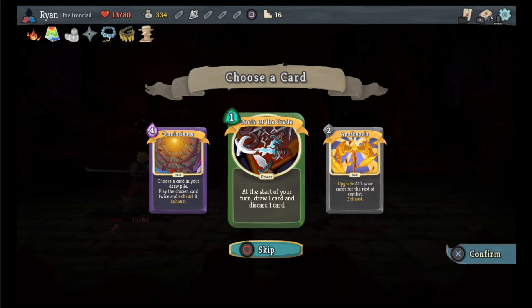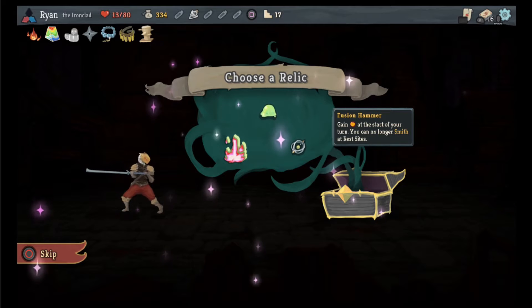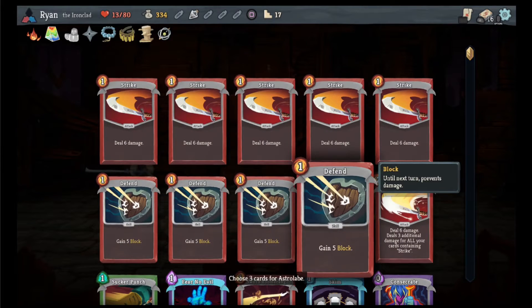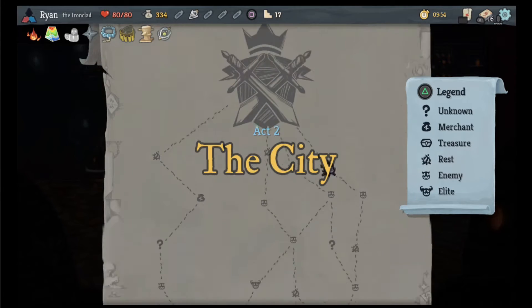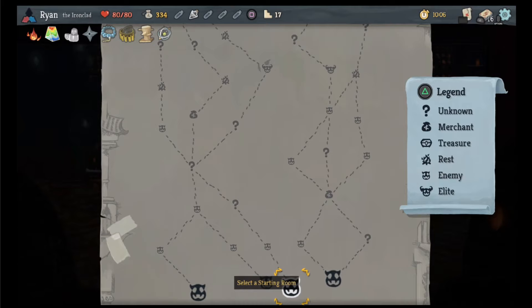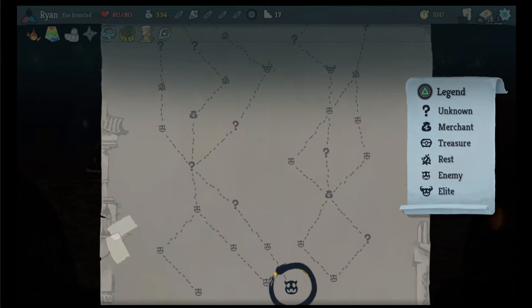Upgrade all your cards for the rest of combat. Start of your turn draw and discard — actually I'm okay with spoils of the trade. No longer gain gold, transform three cards and upgrade them, gain energy but no longer smith at rest sites. This is the only good one. So we're gonna pick up and transform, transform. This will lower the perfected strike but that's fine. We got burning pact, true grit plus, clothesline plus. Normal enemy combats don't show up in question mark rooms — ha, I have found the trick!